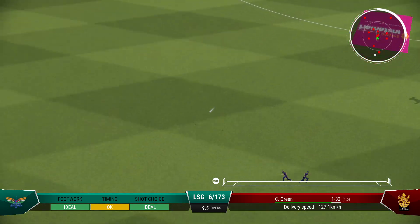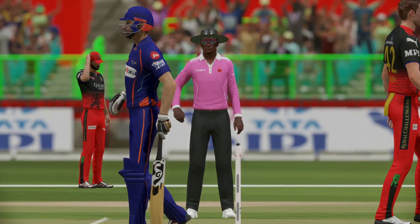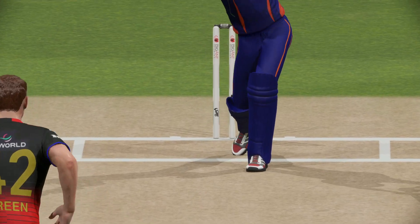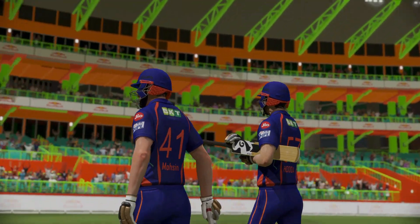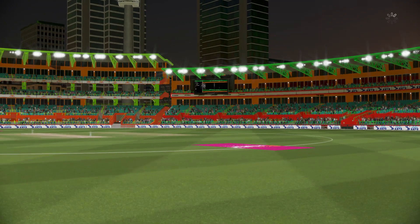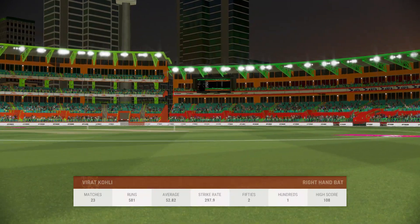Immaculate timing there — found the gap with ease. Wasn't the worst ball you'll see but it's still raced to the rope. And that's the end of the innings. The Royal Challengers have been set a target of 178 runs — a mountain to climb as the openers have come out. The goal will be to get the innings off to a good start. One of these two surely has to go on to score big.